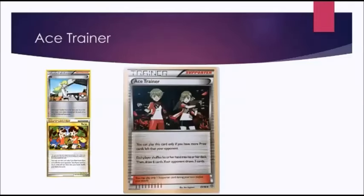Ace Trainer is the first supporter we'll chat about. The key thing to mention is it reads: you can play this card only if you have more prize cards left than your opponent. That's already a big reason to not like this card. If you have more prizes left, you shuffle your hand into your deck, draw six, and your opponent draws three. Two cards spring to mind: the first one is N. N has been fantastic and a staple because early on it's great for draw power, and in the late game it's a disruption for your opponent. Ace Trainer tries to combine the two — getting you a stable six cards and giving your opponent only three to work with.